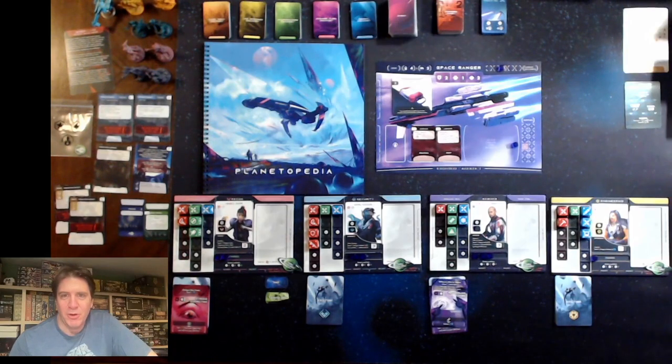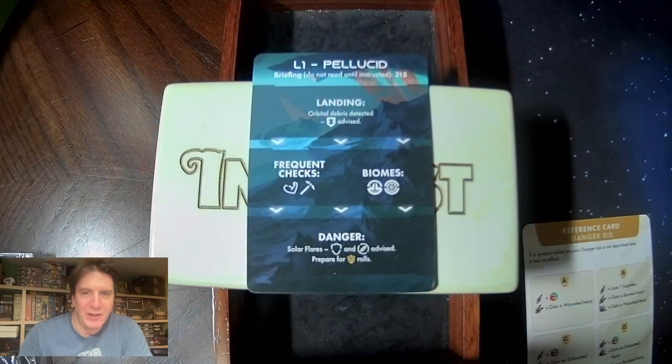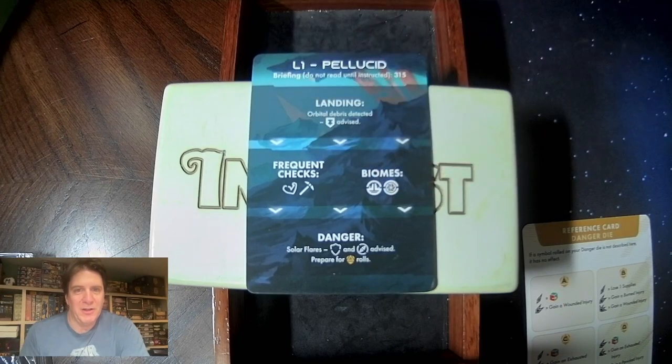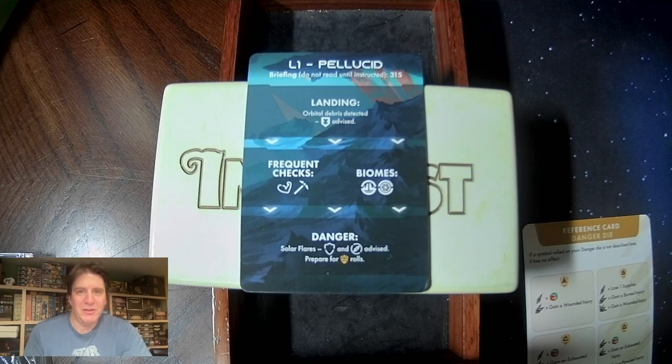Let's take a look at the game board. Got everything set up for the most part, just a couple of things to do before we get into the log entry. We have our lander card. We fully scanned, so we got information about Pellucid. We know that for the landing we're going to want armor. It's also saying frequent checks using combat and gathering. The biomes are ruins and the void. There will be additional tests for defense and scouting, and prepare for danger A die rolls.